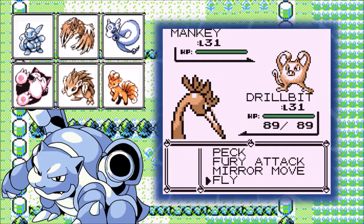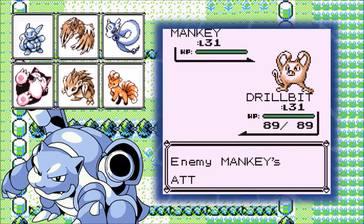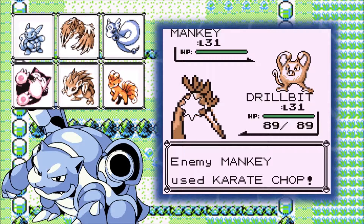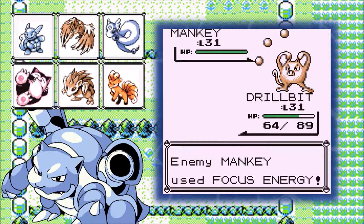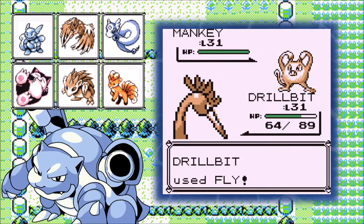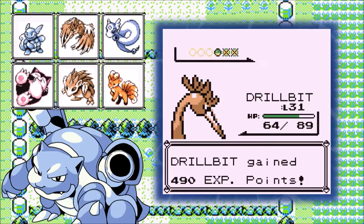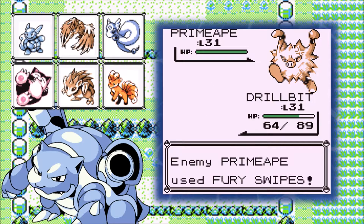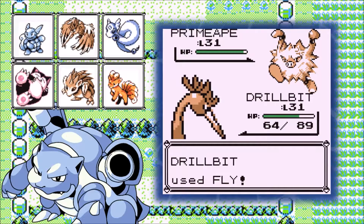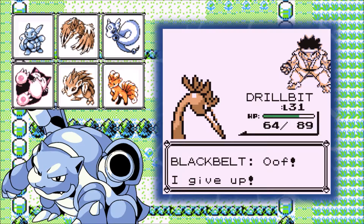The Black Belt trainers let you see the evolved forms of fighting Pokémon if you haven't seen them yet — there should be a Machoke and a Primeape in here somewhere. Fly does have about 90 accuracy, so there's a very good chance you could miss, and this happens more than it should. This is a really great spot if your Flying or Psychic types are getting a little bit far behind — come here and let them go to town, wreck house, and get a whole bunch of experience.